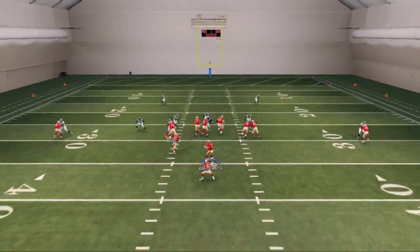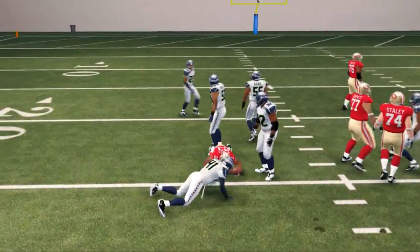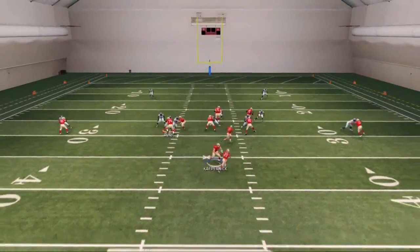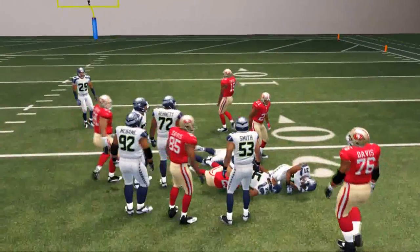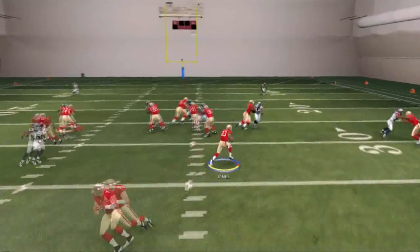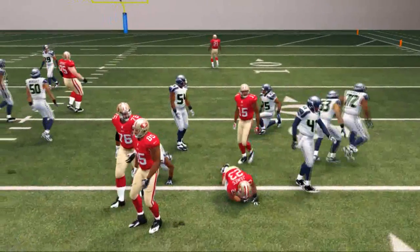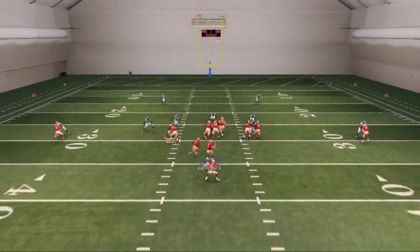Zone runs in general in 925 every year seem pretty good. The cool part about what we like to do with this run is we really have to playmaker it to the right, because it provides us with a seal technique and a nice little contrast to the triple option. As you see, LaMichael James hammers in for a couple yards here. I like to playmaker this run to the right.